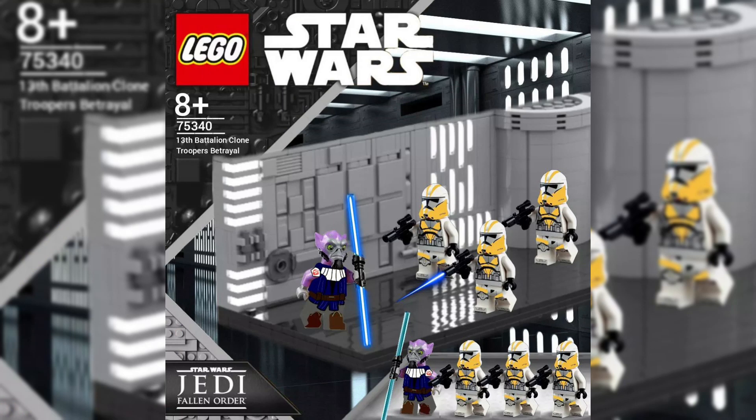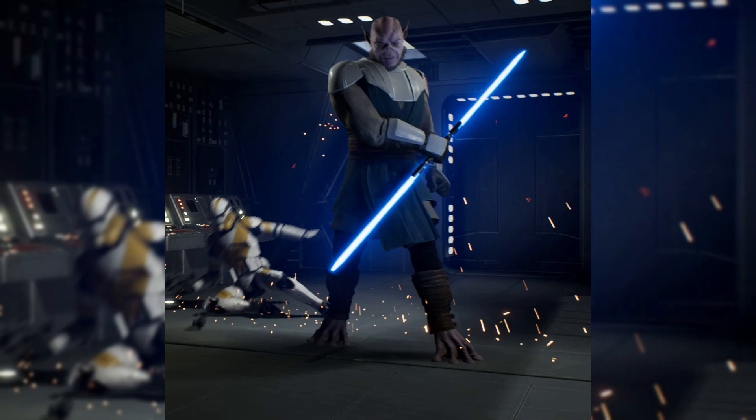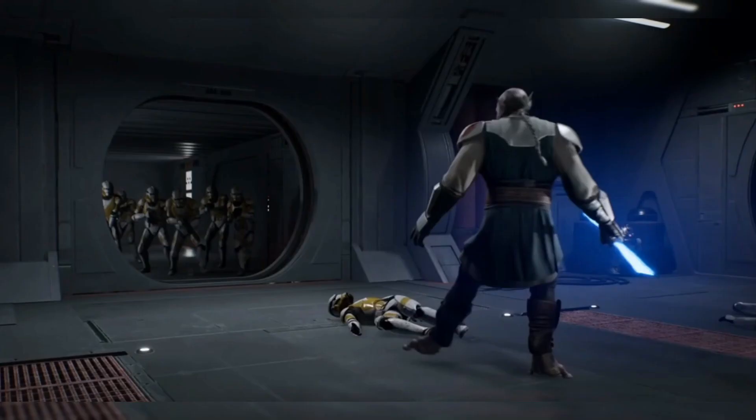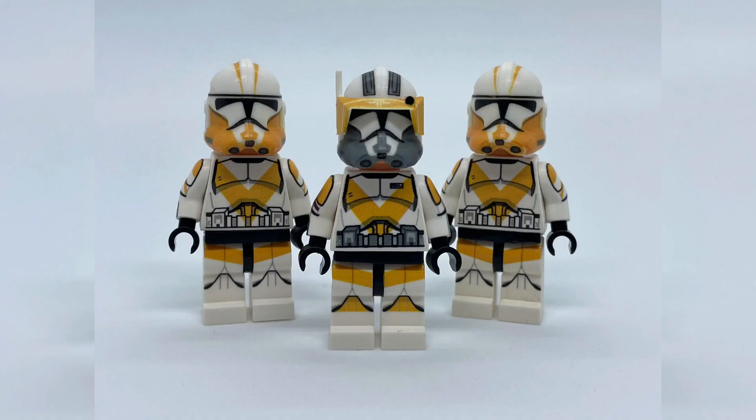Next up would be this Legion of Clones that we see in the Jedi Fallen Order game. This set also includes Cal Kestis the Jedi, which I don't normally like when named characters are in Battle Packs, but I think this would be a good exception because he's such an awesome Jedi. These clones are really cool as well, and this is pretty much the only set that would ever include these guys. I'd love to build an army of them because the Order 66 scene in Fallen Order was such a cool scene — I'd love to recreate it in LEGO.